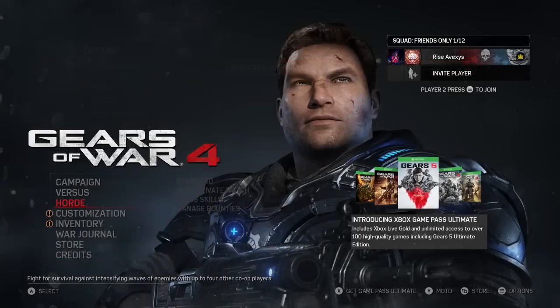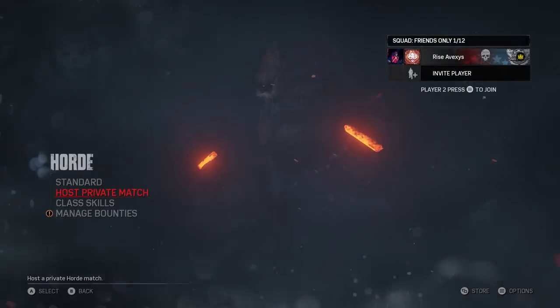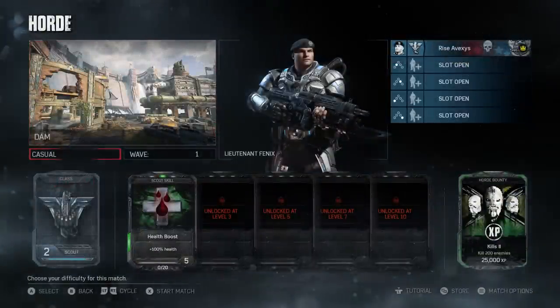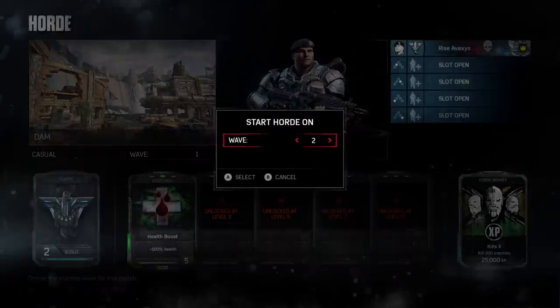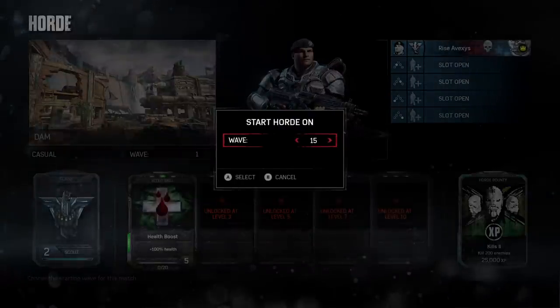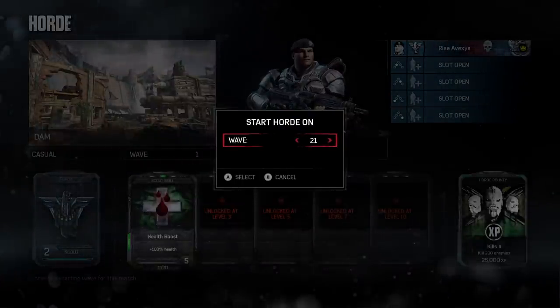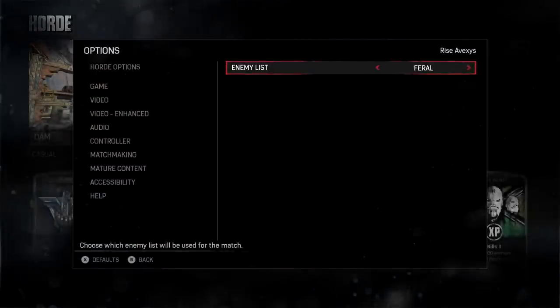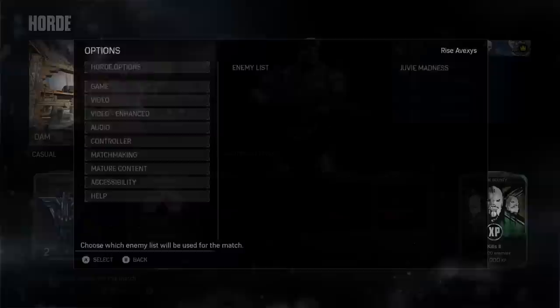To kick this off, make sure you go to a private match so you can be by yourself and horde every kill. You want to go to the Horde settings and put it on Juvie Madness. This is basically juvies and trackers running around — it's real easy to get kills.